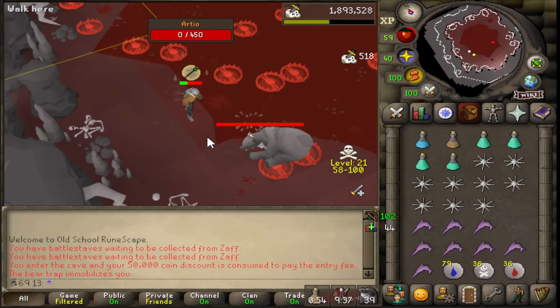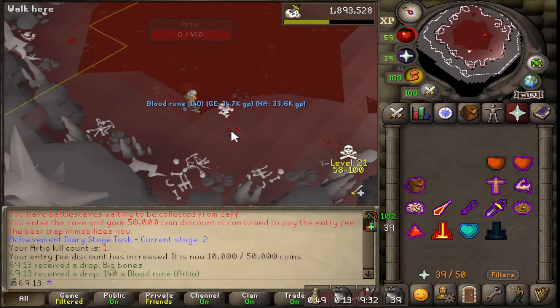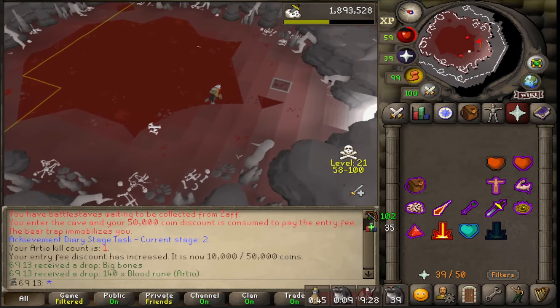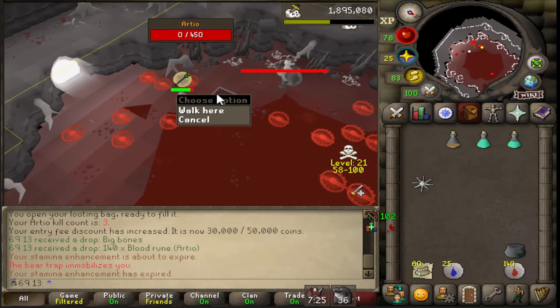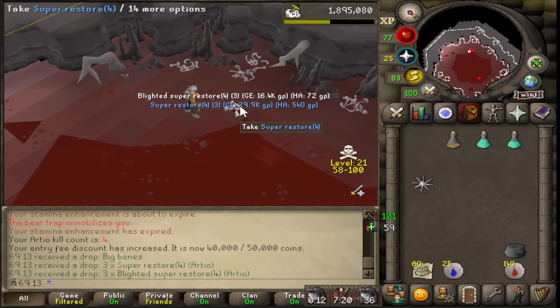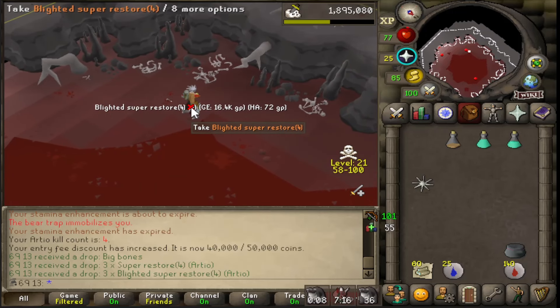First ever Artio kill - I just messed up at the end there, but that is actually a really easy boss to kill. I just have to run it around the room like Saradomin. I ran out of runes by accident - I need to bring more runes next trip. Nice restore drop at the end there.